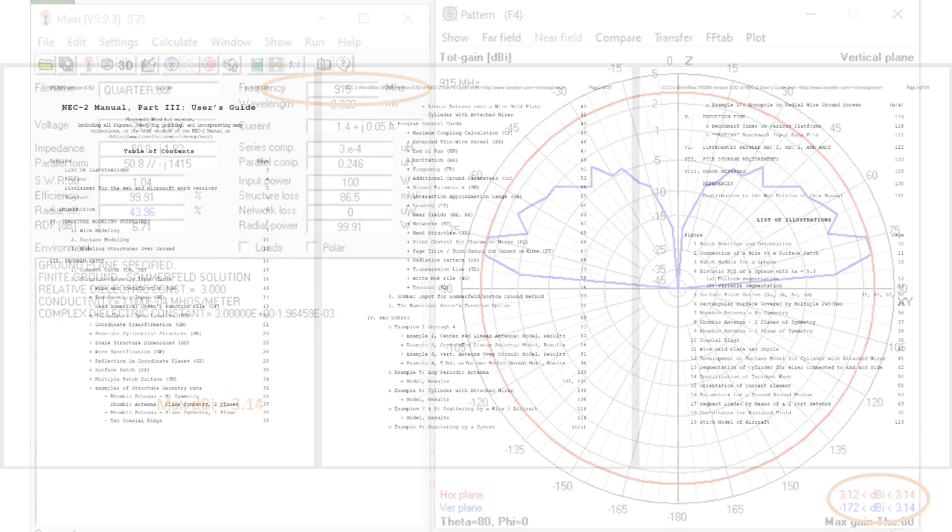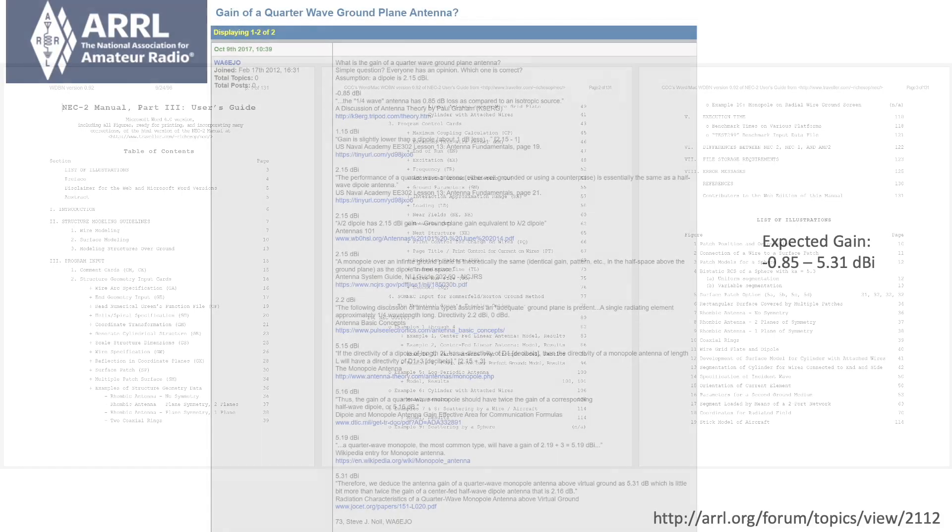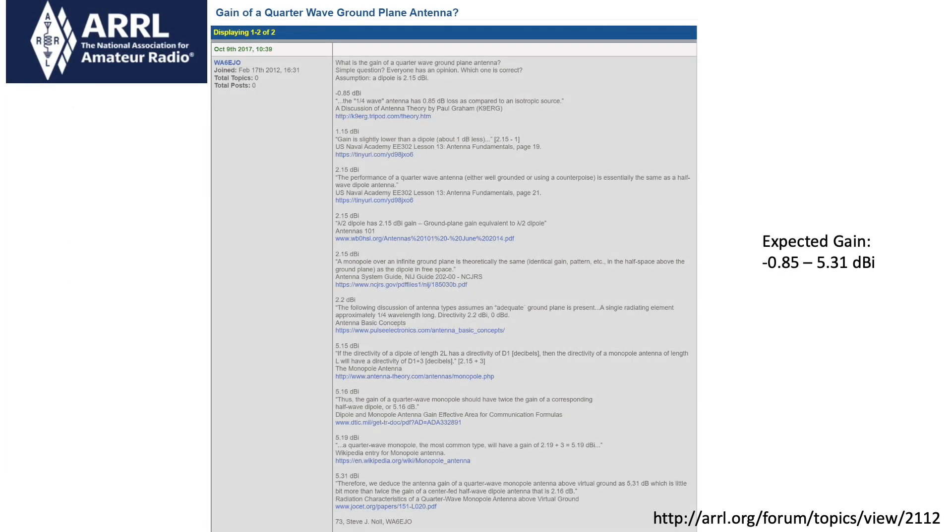I now have a baseline to work with. I should make it clear that I'm not a radio engineer, nor have I studied the 132-page manual for the modeling software. Instead, I'm relying on modifications to an input file for NEC2 developed by someone clearly smarter than me in these matters. As a check, my modeled results suggest a maximum gain of 3.14 DBI, which puts me right around the middle of what's predicted for ground plane antennas in general. So I'll assume 3.14 is a reasonable approximation for my own antenna, and thus a good baseline for my experiment.